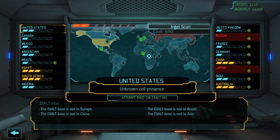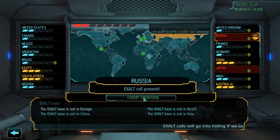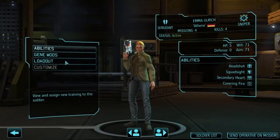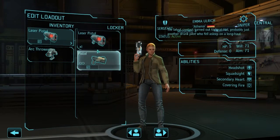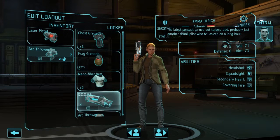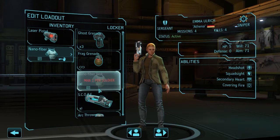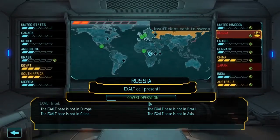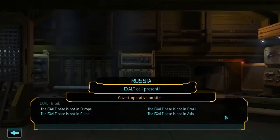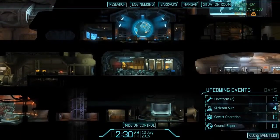Let's do an intel scan. Intel scan complete — we found an exalt cell in Russia. That contact turned out to be a dud, probably just another drunk pilot who fell asleep on a long haul. We're going to give you a nanofiber vest for a little bit more HP and send you on your way — that's about six days.